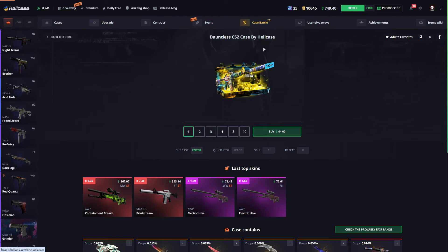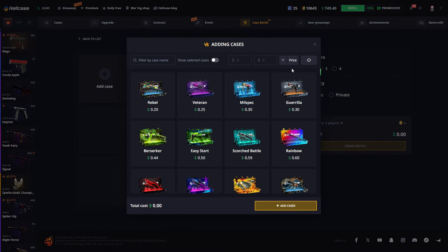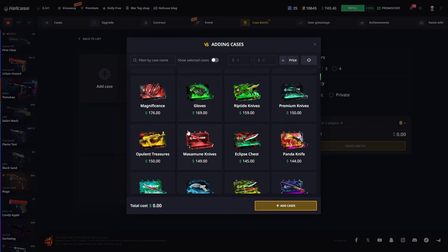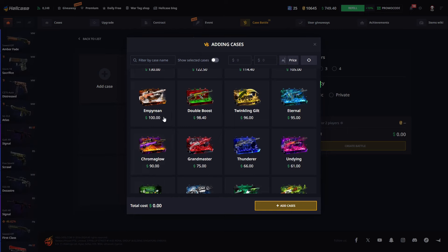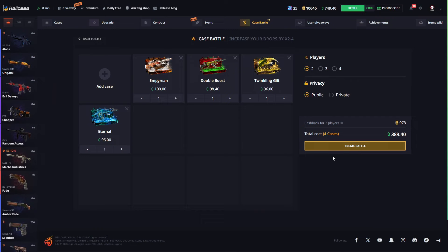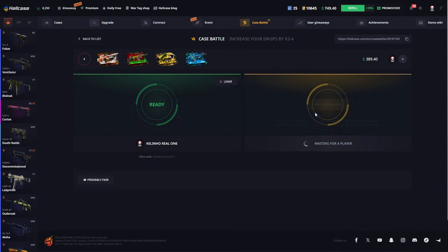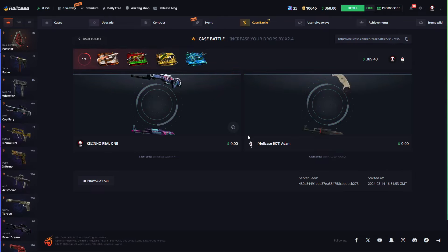So we are changing tactics — we go on case battles. We've made a lot of profit during this time on Hellcase when we are creating battles, so why not try again? This battle is a little bit expensive, so if we win, I'm sure we will make some good profit.